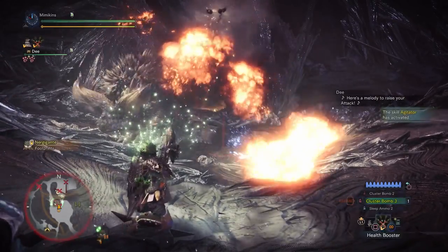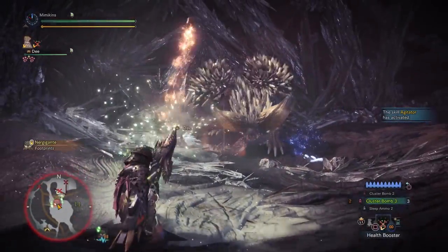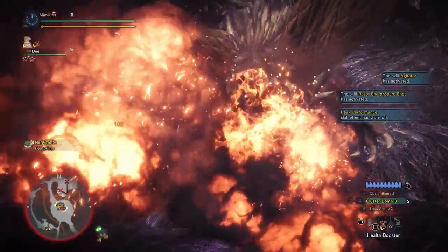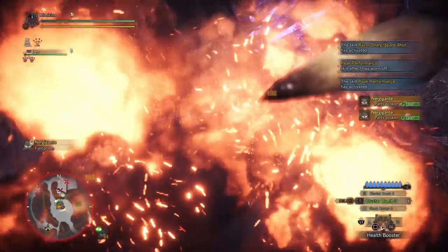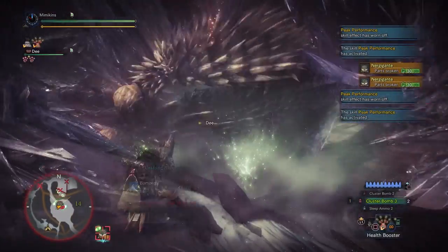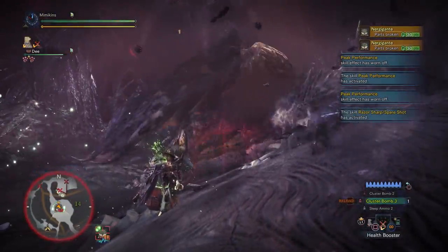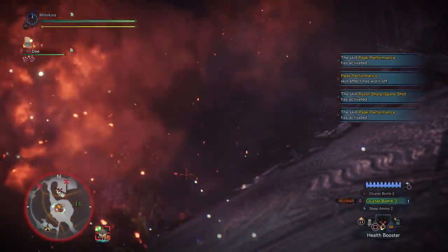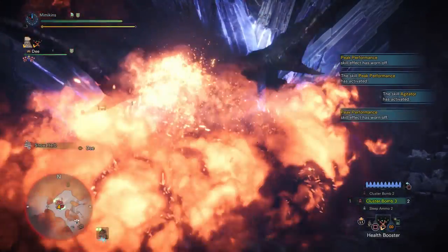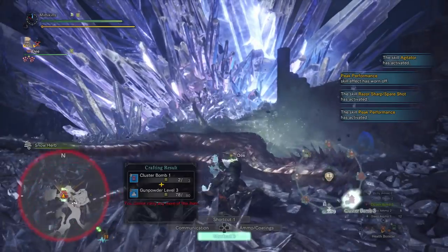Please note that cluster bombs are best used in single player and coordinating multiplayer groups, as the clusters knock back other players. Cluster bombing is a bit of an RNG cheesy build and you will need to be crafting a lot of ammo on the go. Make sure you bring materials to craft more cluster ammo and a fire caster in case you need to go back to restock. That's the downside of RNG builds — sometimes they work great, other times they can be a little frustrating since you need to make additional trips back to camp.